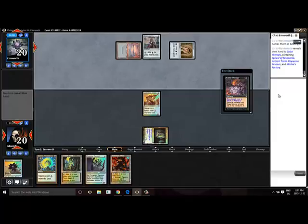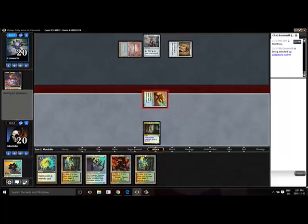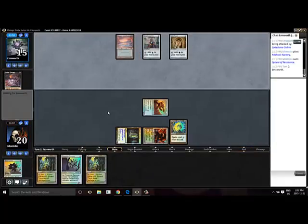If I draw a Mishra's Workshop then I can play both, which would be phenomenal, unless he's got a Force of Will — and Force of Will is definitely a possibility here. We're just going to play a Mishra's Factory and play a Sphere and hopefully we resolve. There was some merit to actually playing the Ancient Tomb there so we could activate our Factory as well as play the Revoker. Now we're pretty much penciled into just playing the Revoker.